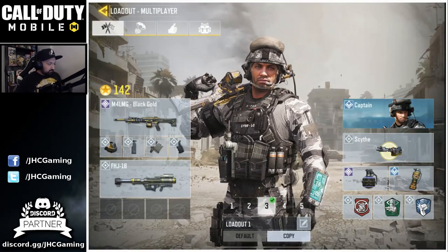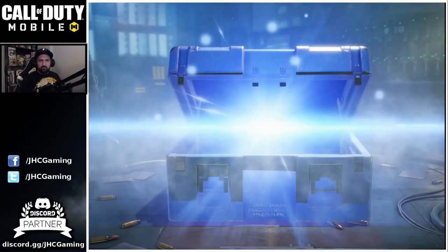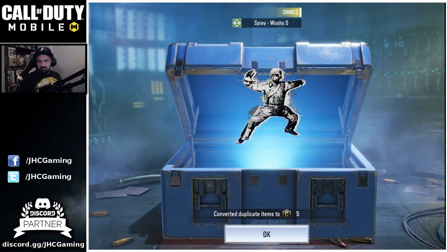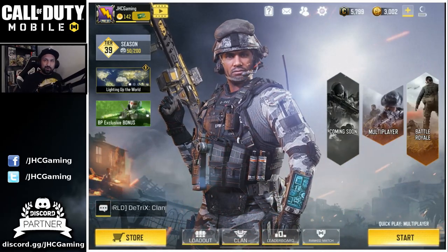Before we go I've got one crate to open — a battle crate from today's login rewards. Can we get lucky? No, it's a spray. Probably one I already have. Yeah, five credits. Working my way up to get another black gold weapon later.